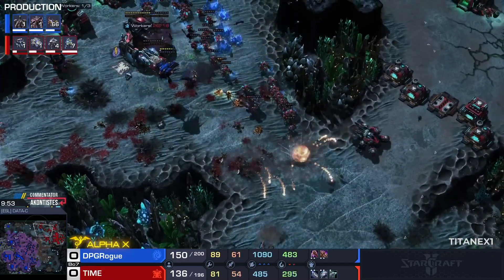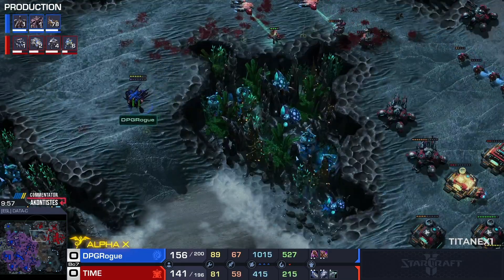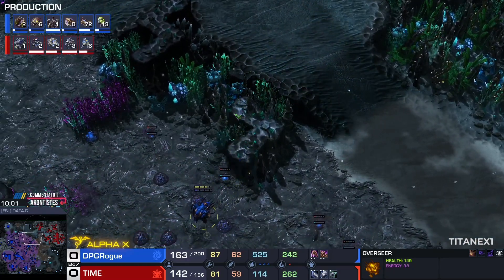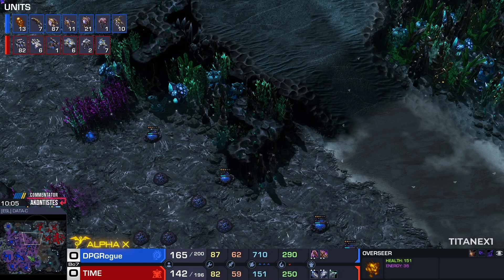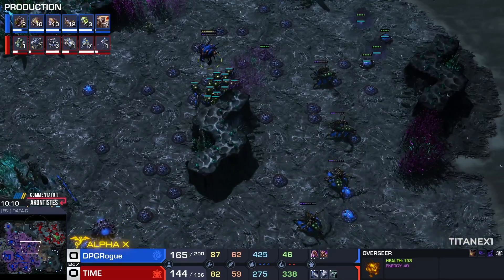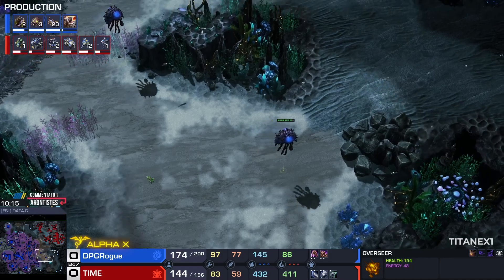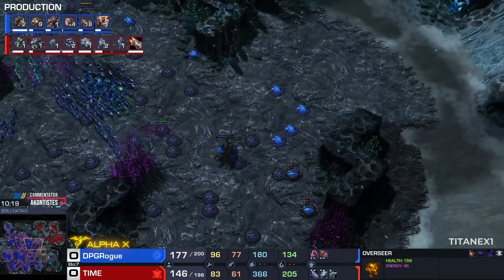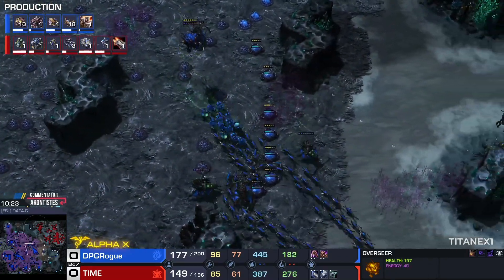There's no more Banelings, but the Zerglings are making wonders, depleting the army supply of Time of key units. 80 Zerglings are in the making. There's not a lot of larvae — actually no larvae at all. Rogue still working with many Hatcheries and many Queens to support them. His creep spread is so amazing that he can afford to wait on army supply until he has his explosion of larvae again.